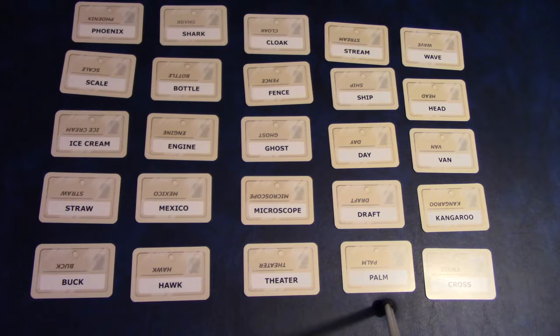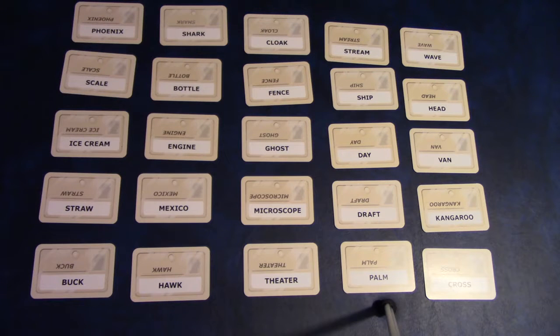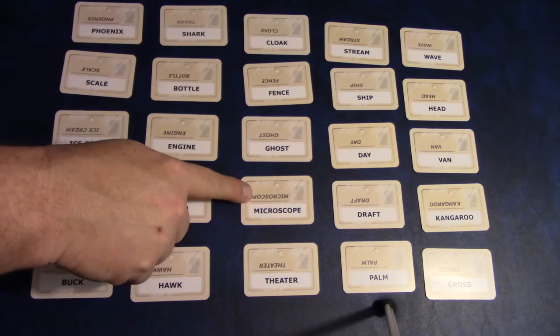For example, if you said 'citrus, eight,' you couldn't use that as a valid clue for both lemon and octopus — citrus is valid for lemon, but using the eight for octopus is invalid. You also can't say any form of a visible word on the table, so you couldn't use 'ghostly' as a clue while 'ghost' is showing.